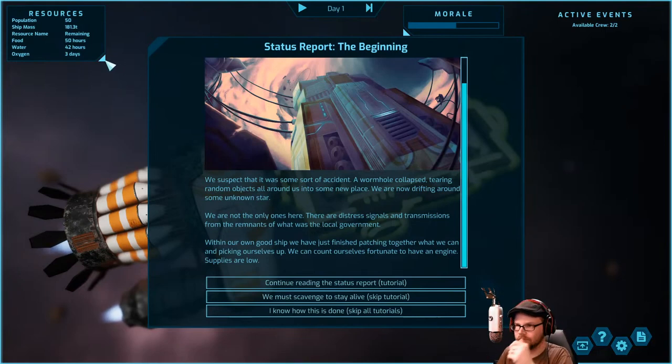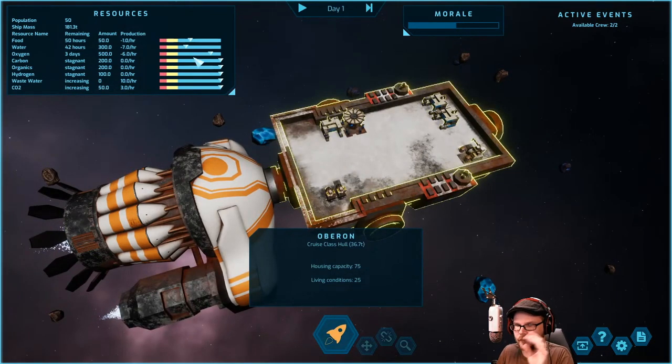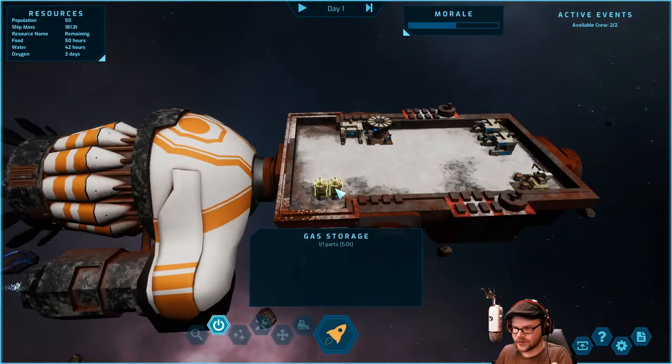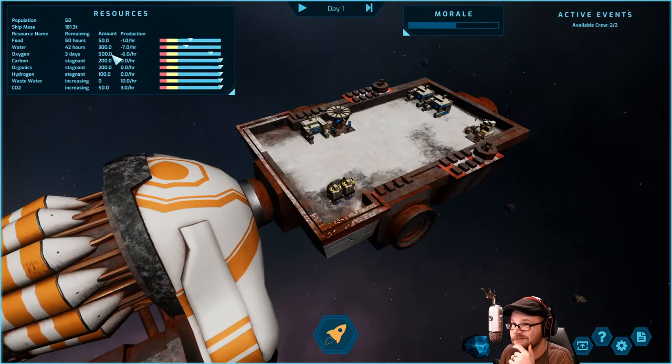Let me sum up: we have resources and the important ones are food, water, and oxygen. The other things — carbon, organics, hydrogen — we'll see what they come up as later. Wastewater and CO2 are also on our ship that we can use in some way. We can see the storage tanks available on each thing. On our ship right now, the Oberon, we have some gas storage which holds five tons of gas, and we have 500 units of oxygen.